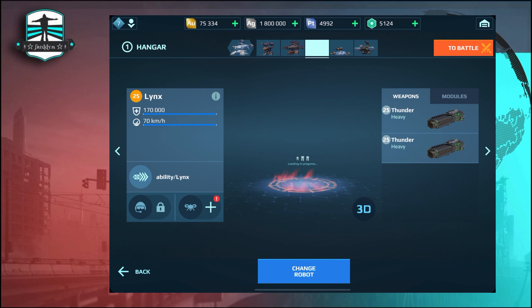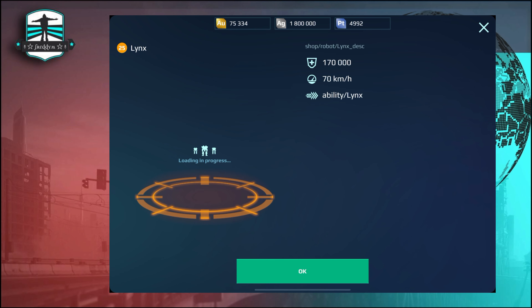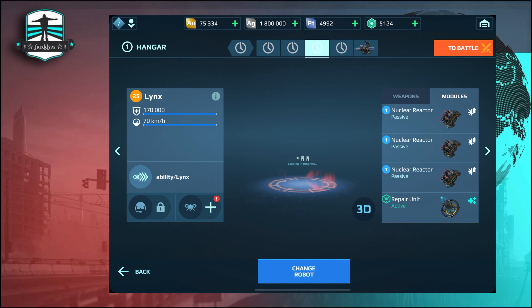The new robot is called Links. We have the stats here, but I think those are not the real stats. This robot has two heavy weapon slots. It is like the Orochi with an ability of stealth mode with dash. So it will definitely be a little bit like the Orochi, and I think we need more bots like that.